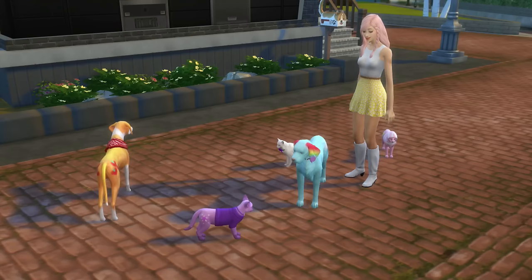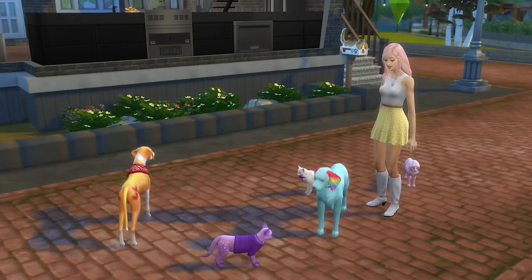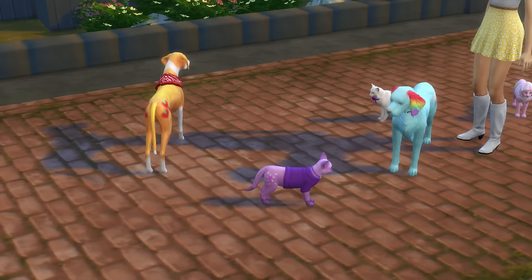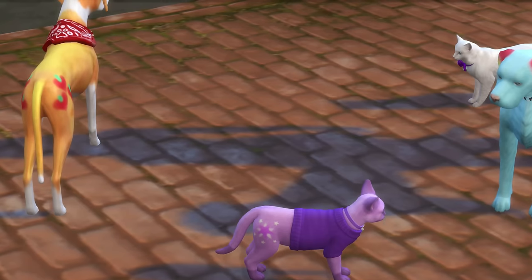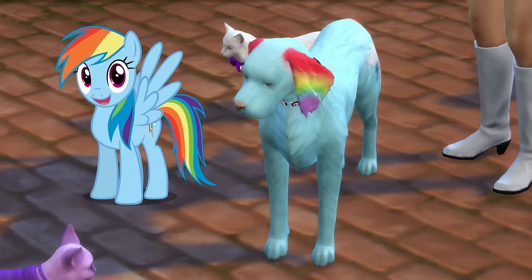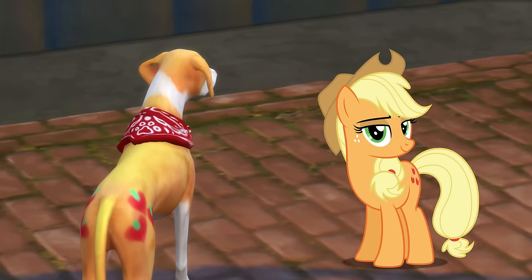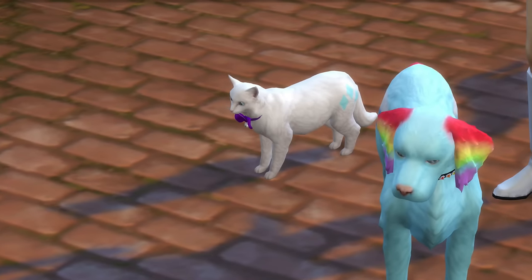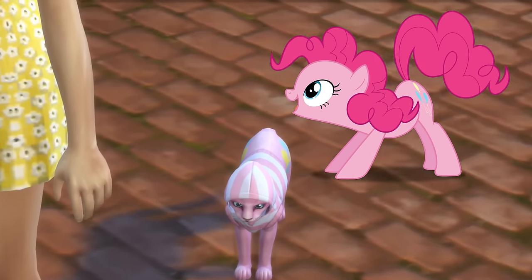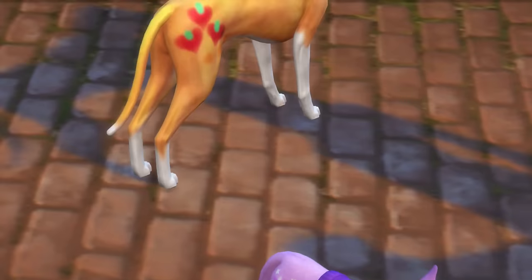Hi, I'm Fluttershy and today we are playing The Sims 4: Cats and Dogs. If you can't probably tell by now, these are my friends. That's Rainbow Dash, there's Twilight, there's Applejack, that's Rarity, and Pinkie Pie is over here. They're so cute.